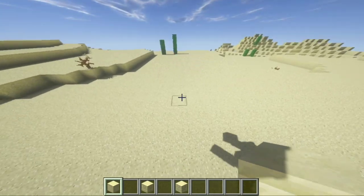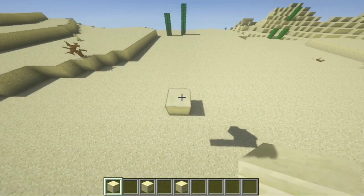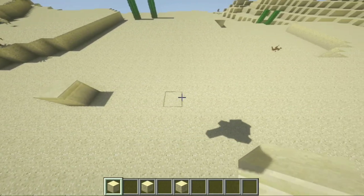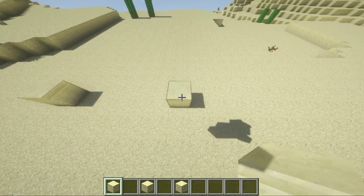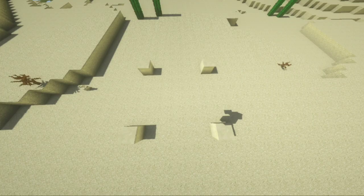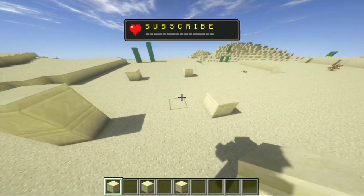First, we are going to need to place a smooth sandstone. Across from the smooth block we are going to skip five blocks, and in the sixth block we are going to place another one. In the back we would do the same — skip five and place on the sixth block. We should have a small square after.